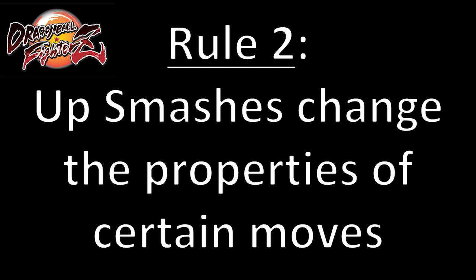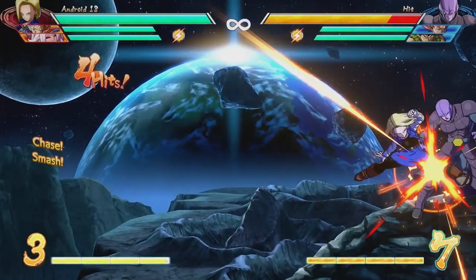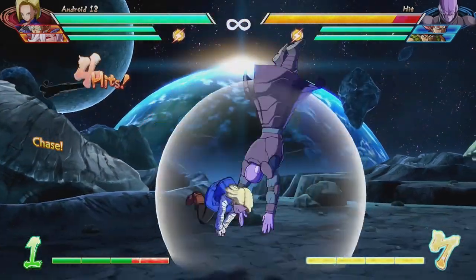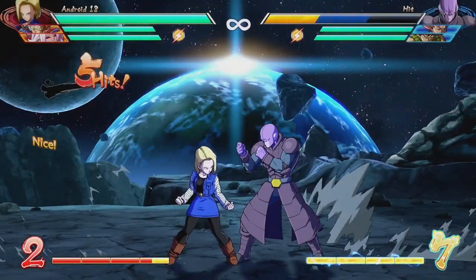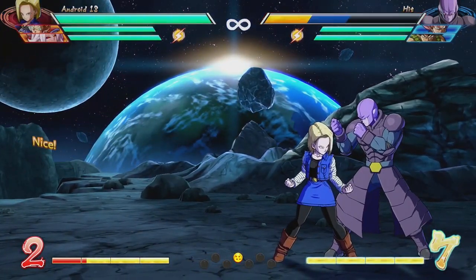And finally, rule number two: up smashes change the properties of certain moves and special moves. This is the reason why jump heavy will cause a sliding knockdown after an up smash attack — like crouching heavy or jumping down heavy, or even from the light auto combo — but not from a standing heavy or any other combo starter.